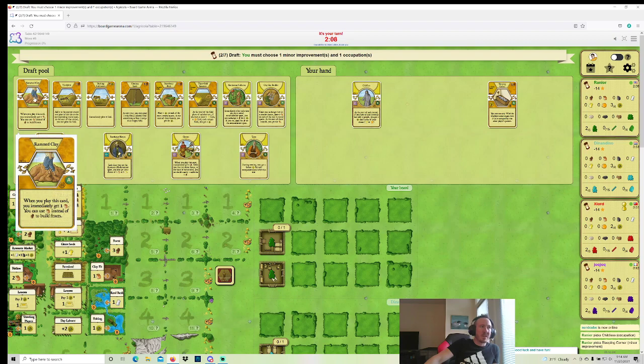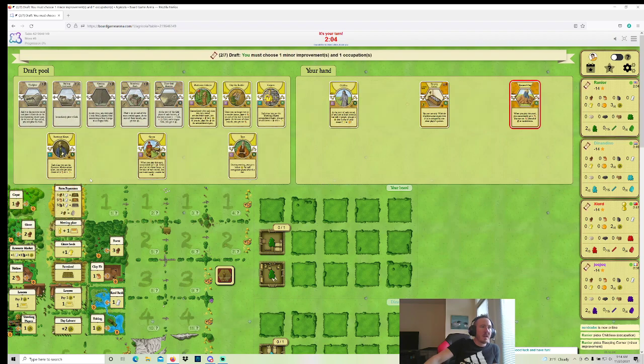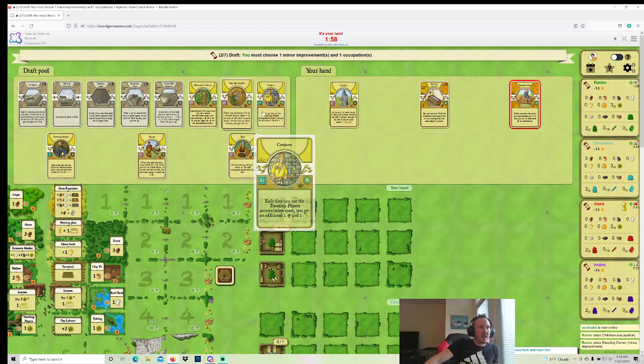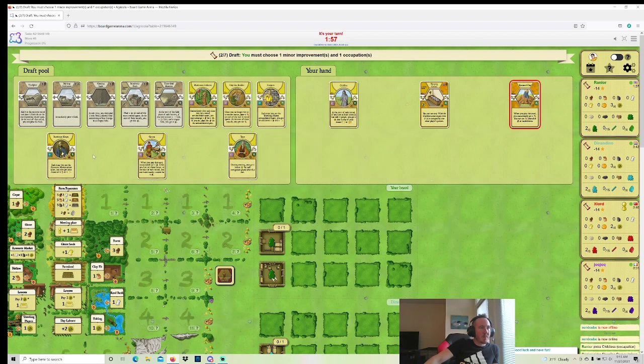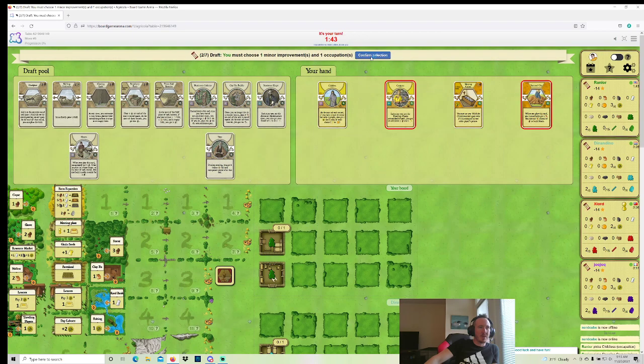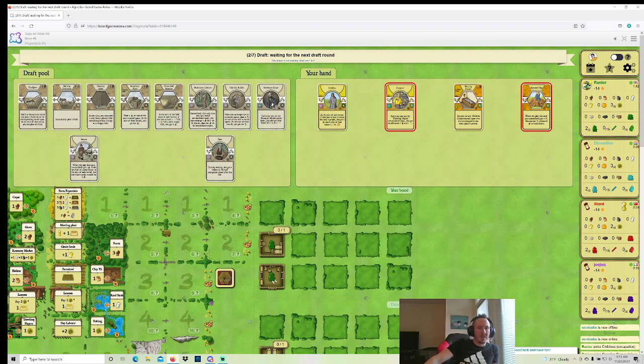Lots of good cards here, but Rammed Clay is the best — I like a lot of these. Clay Hut Builder, Conjurer, Storehouse Keeper — all are good. Maybe I should have kept the Carpenter's Parlor and just gone for a Storehouse Keeper game with Carpenter's Parlor. I'm a big fan of that, but I probably just take the Conjurer and don't use it as an extra Grain Source in case Childless just dies. Clay Hut Builder could be a thing, but I don't have a real reason for it.